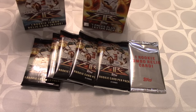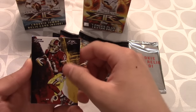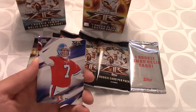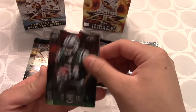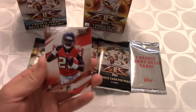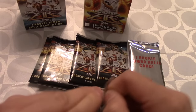On to Pack 2. We start off with another legend — Lawrence Taylor. Then we get Terry Bradshaw, Deshaun Jackson — I like this guy, nice pull. Golden Tate, another nice receiver. John Elway — that's a nice clean looking picture and card. Moving on, we got Devin Smith — not numbered. Davante Adams — not numbered as well. And Tevin Coleman. So not bad, we got a lot of legends in that pack.